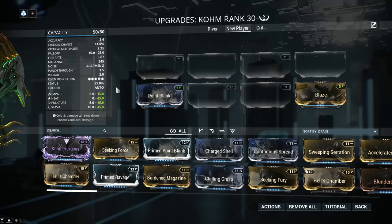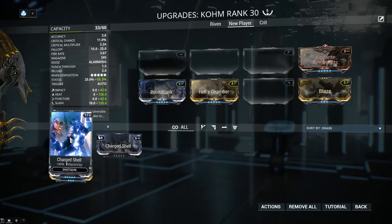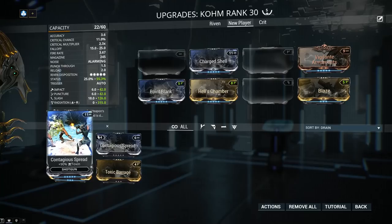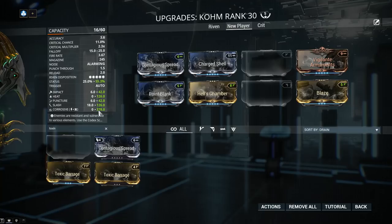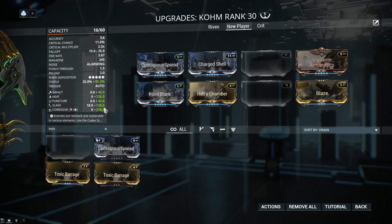Back to Multishot with Vigilante Armaments and Hell's Chamber — now let's add elemental damage. Charge Shell for Electricity is the 90 mod, then we go for Toxin with Pathogen Rounds, also 90% Toxin. Suddenly I have an elemental combo: Corrosive 378. Corrosive is exceptionally good versus Ferrite Armor of the Grineer faction and Fossilized Armor of the Infested faction.